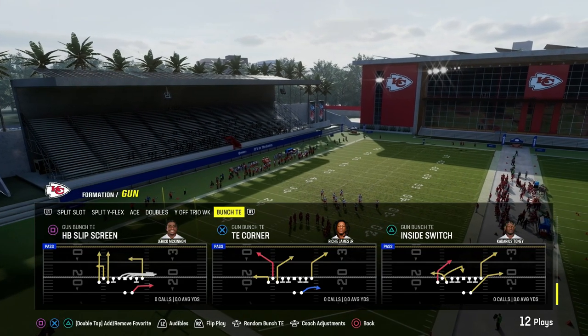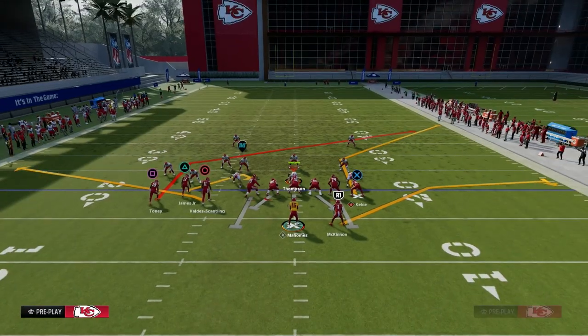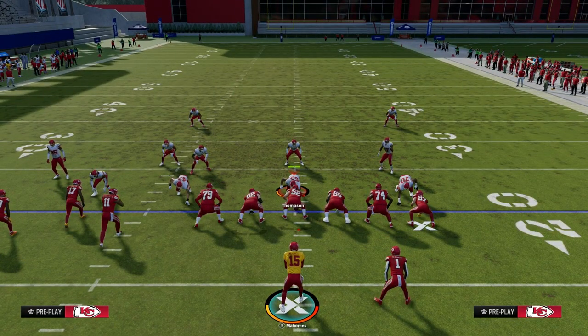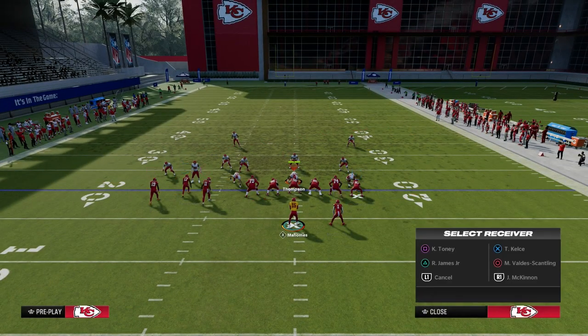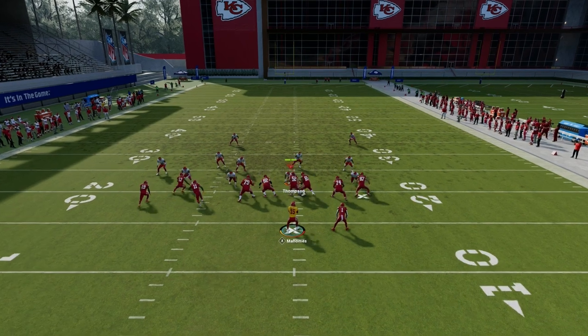I'm going to show you my favorite way to beat man coverage right now in Madden. It's Inside Switch at a Bunch Tied In. We're in the Run Heavy playbook. I think Inside Switch is low-key one of the best plays in the game right now. What we're going to do is smart route the left side receiver, drag the tight end, drag the slot receiver, and then snap the ball.